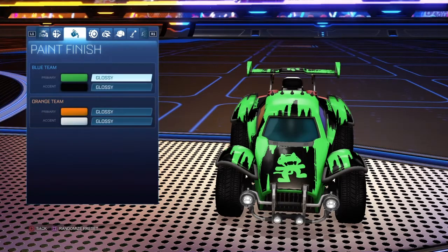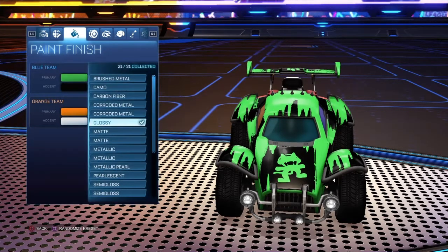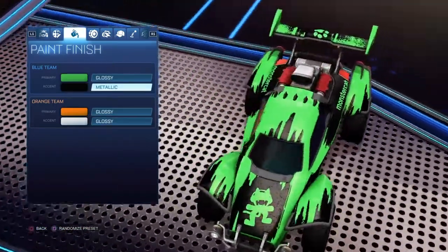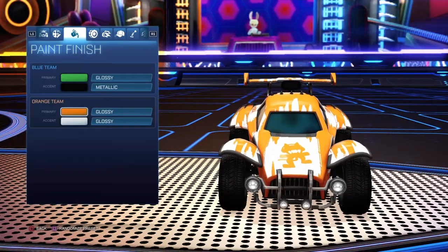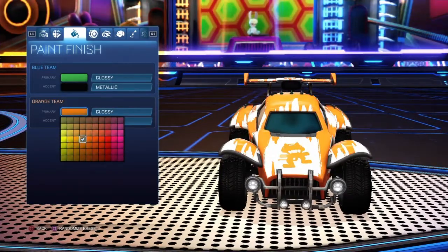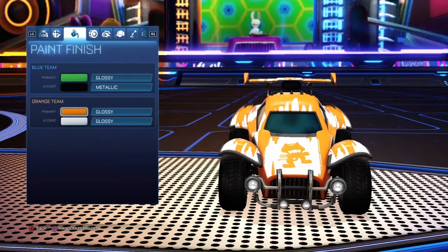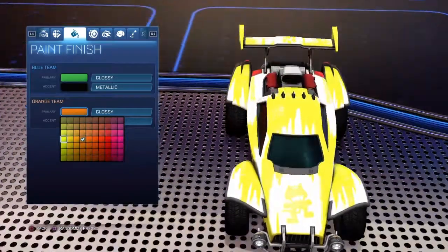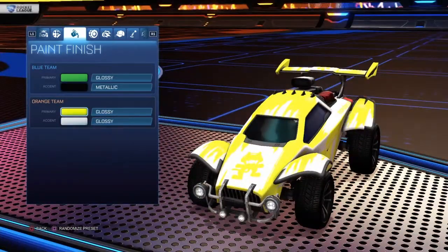For the accent color, you want to go with black. Keep the green one glossy but make the other one metallic — it gives it a bit more of an effect. For the next color you can choose whatever, but I use orange and white.